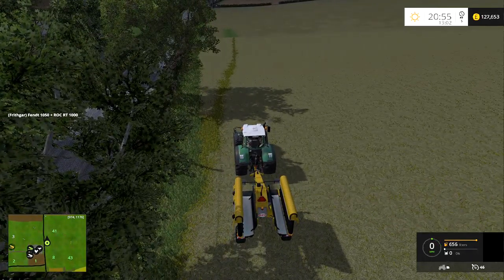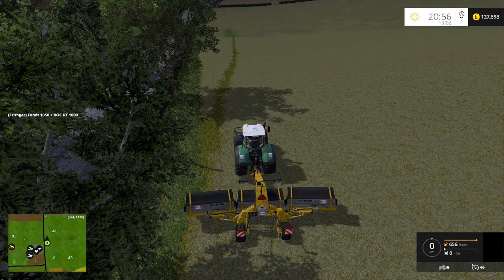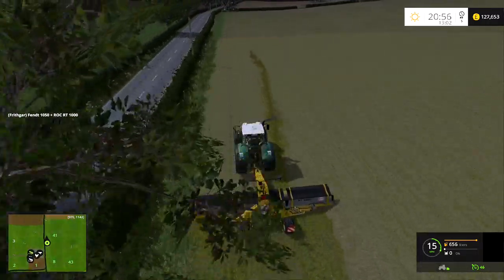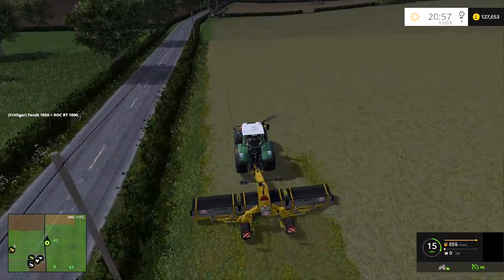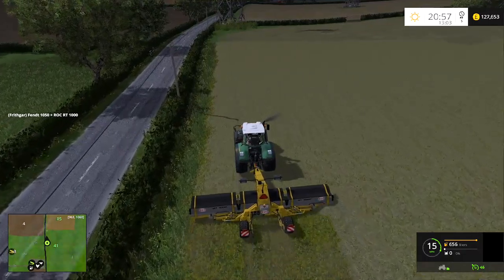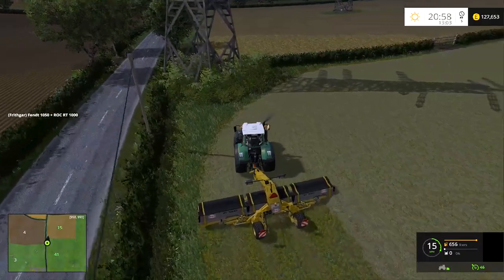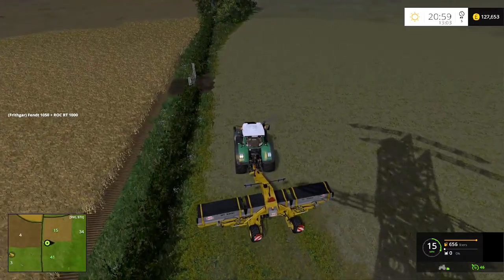I'll bale up hay first, then bale up some grass. We'll use the wrapper on the grass but not on the hay, so we get some silage bales. Then if we've got time I'll hire a forager to see if we can pick up the rows. The only thing really bugging me about finishing so quickly is this field here — we haven't combined it yet, and I've been looking forward to it because of the pylon right in the middle.